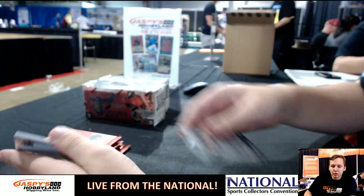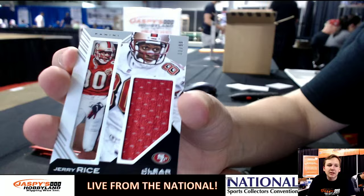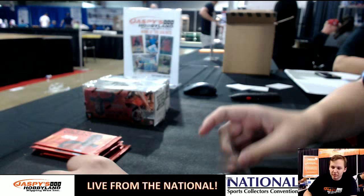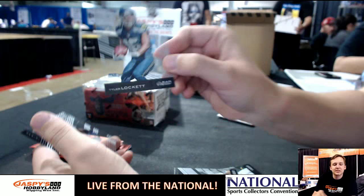We got Mark Ingram. Framed fabrics, 11 of 99 — the GOAT, Jerry Rice. NFC West going out to Brandon, 11 of 99. And Wes Welker rookie revision, the Chargers. Dan Marino. Tyler Lockett. And CJ Mosley.